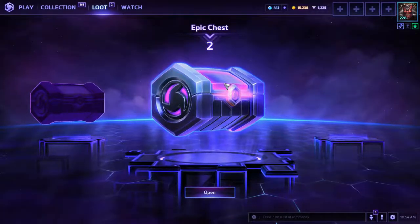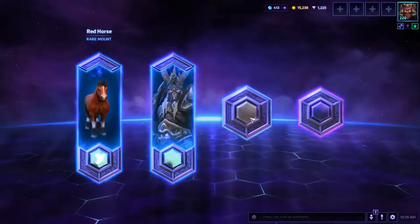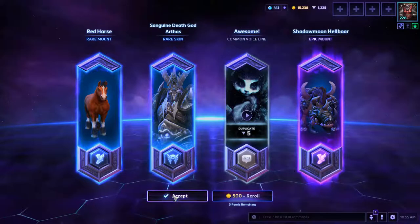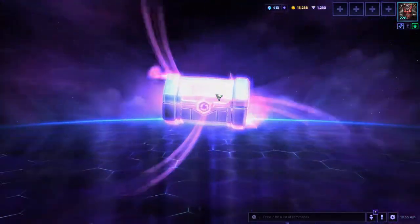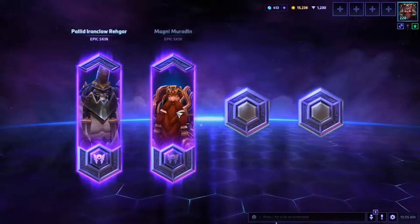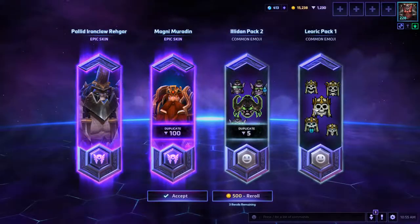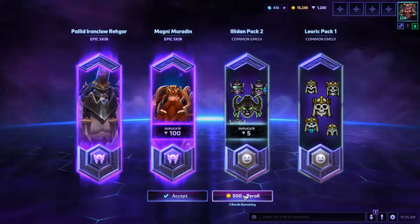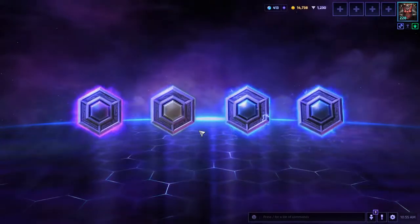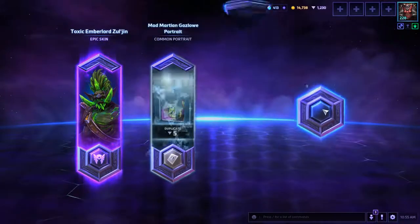Now I got two epic loot chests — minimum I'll get is at least one epic. Let's see if we can get better. Double epic! Raynhardt skin, Muradin skin — I already had that so I get duplicates for shards. I'm going to re-roll that because I already have 1230 shards, so why not. Oh nice — Zul'jin! I've been really wanting that one, so that was worth the re-roll.